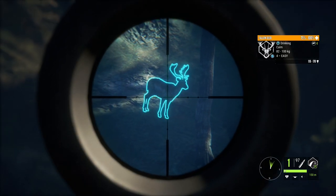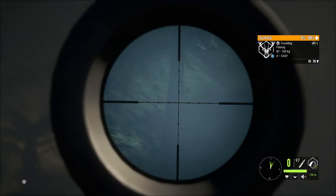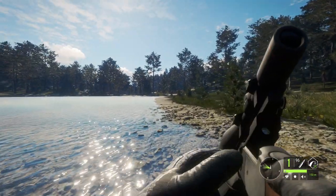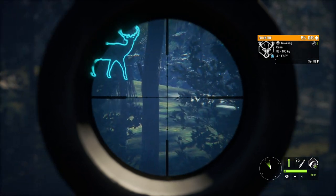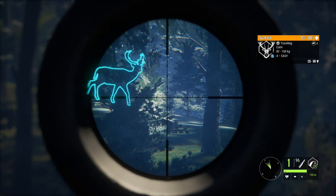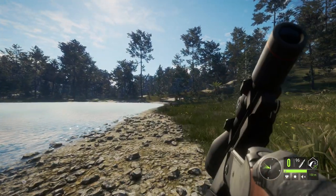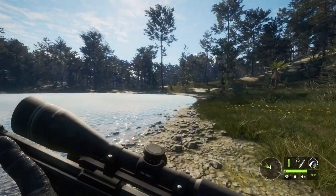So let's get this little level 4 fallow down to start things off — that will do the trick right there. We actually also have a pretty good fallow right here kind of walking along the edge of the lake, in the direction we're going to be going, so let's get him also. Not too bad — got two level 4 fallows down at the very first lake I visited.